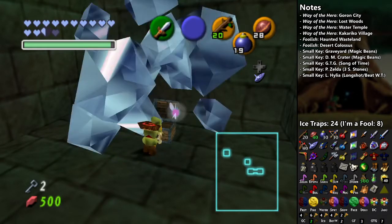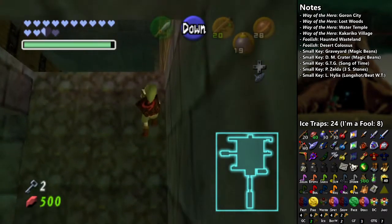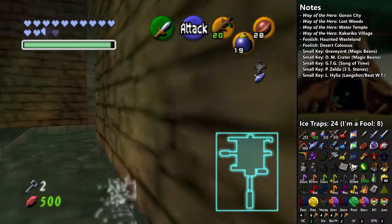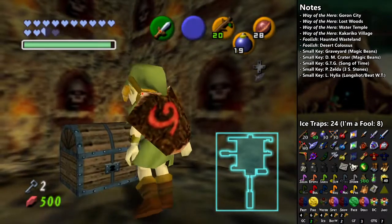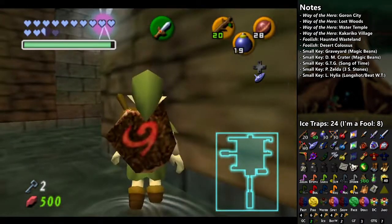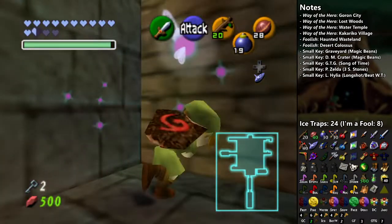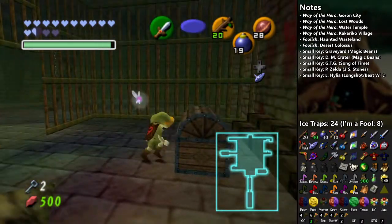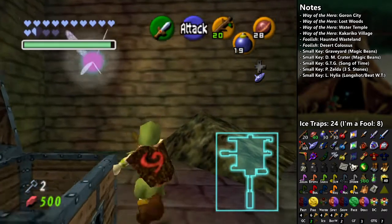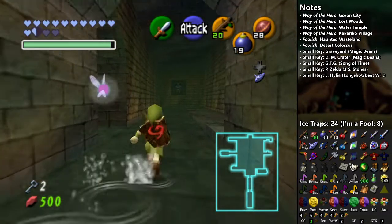I'm starting this off with an ice trap. The main goal in the Bottom of the Well is usually to find the Lens of Truth and then use it to explore around. There's not much in the vanilla game here, so it's all like a mini dungeon of sorts. This room is filled with invisible floors that would send you to the dungeon area — it's like an underground river.